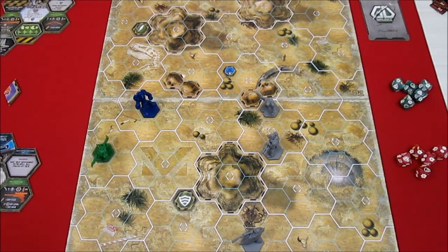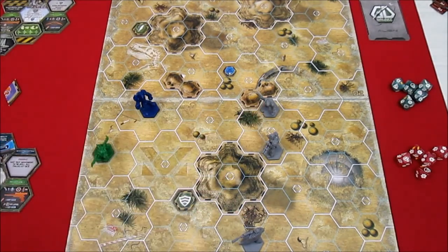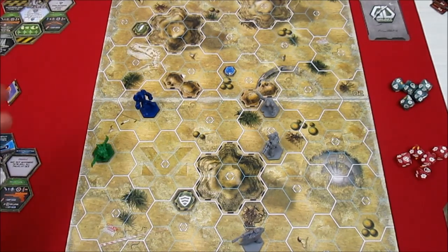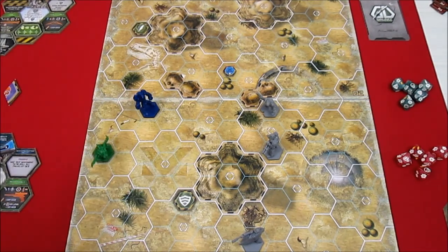Welcome back to Galaxy Defenders - we're about to do round two. We've got our Hulk, our Sniper, and our Med Tech, ready to roll. We have to go through the phases, and the first phase is Refresh, where powers and items refresh. The only thing that would be refreshing is the shield on the blue Xeno Beta, but it's already at full. If he had used the shield, it would refresh back to having one shield.